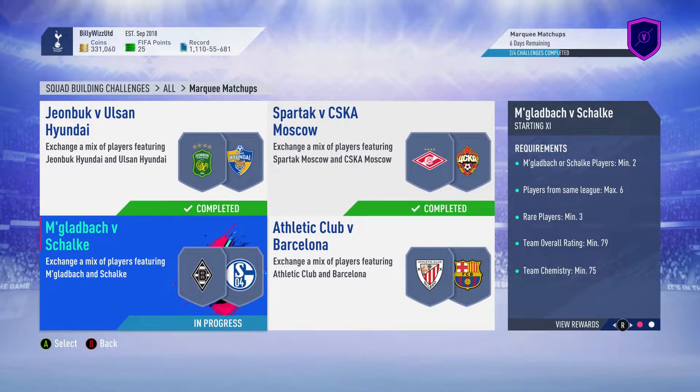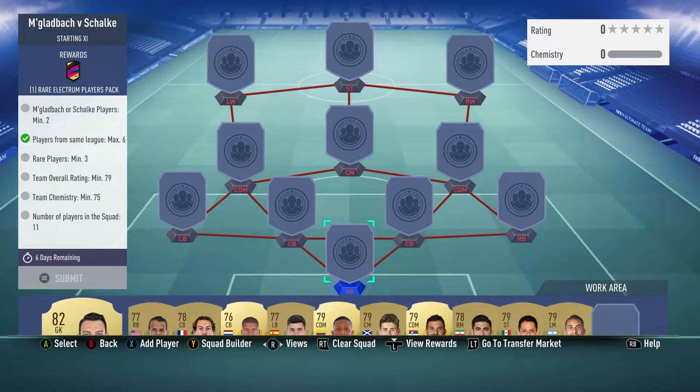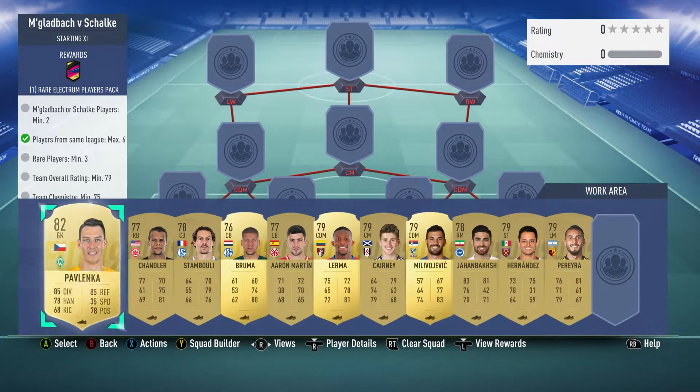Billy with Gamer back online and we're doing the third marquee matchup for this week - the Mutlutback versus Schalke squad building challenge. We get a rare Electrum players pack for completing this. It costs around 10k, requires no loyalty, no position changes, and it's pretty straightforward, so let's crack on.